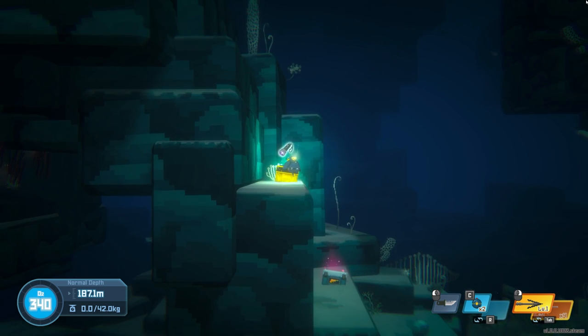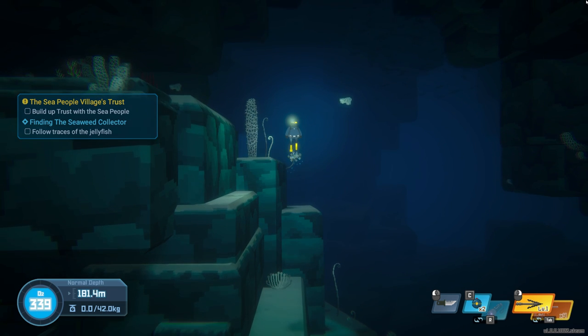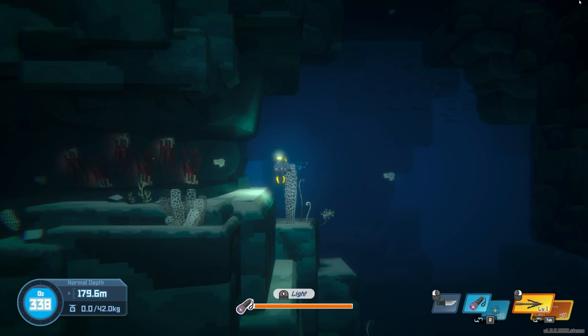From here you're going to want to loot any of the item crates you can find and hopefully get your hands on a torch. It's usually the first crate you find down here — if not, the second. Go grab a torch.